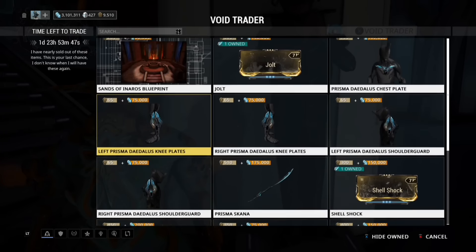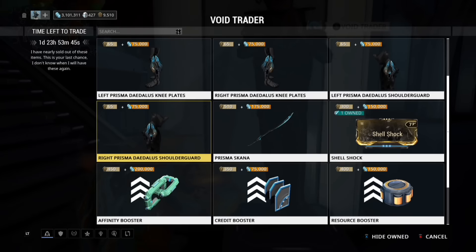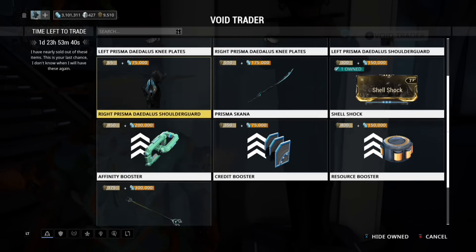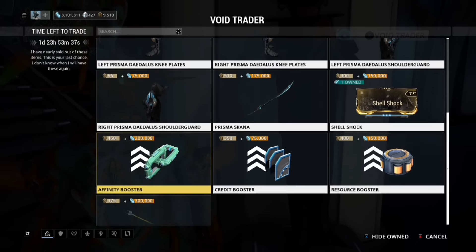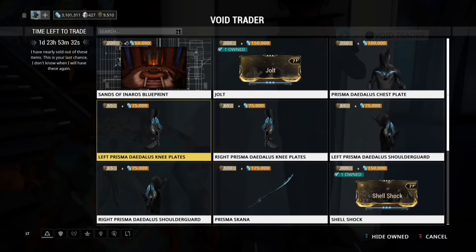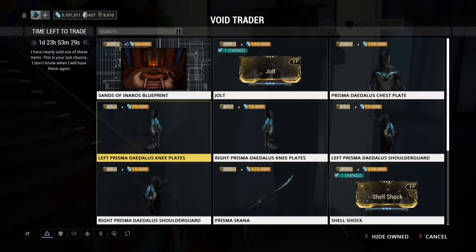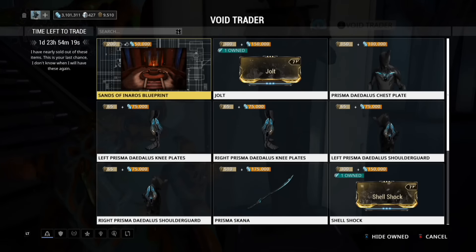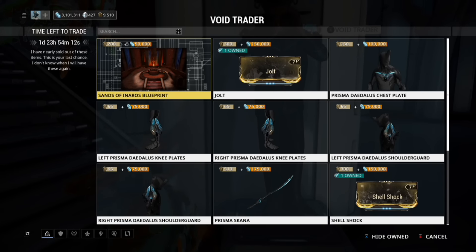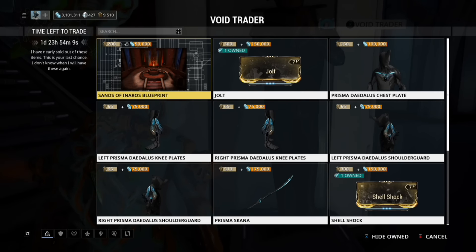Same thing as PC — the boosters are here, all three of them. The resource and affinity are probably, if I'm brutally honest, the most useful ones. But I'm always asked how to farm credits, which is why I keep saying the credit one should cost more, because it makes sense to use it — actually, use all of them, they come in ridiculously useful. And then there is the Katia Arrow skin which, considering the price of it, is almost as expensive as the Primed Pressure Point mod is on PC.